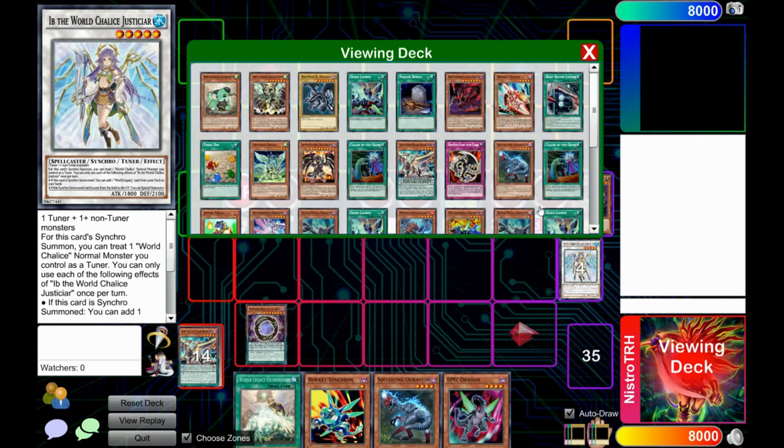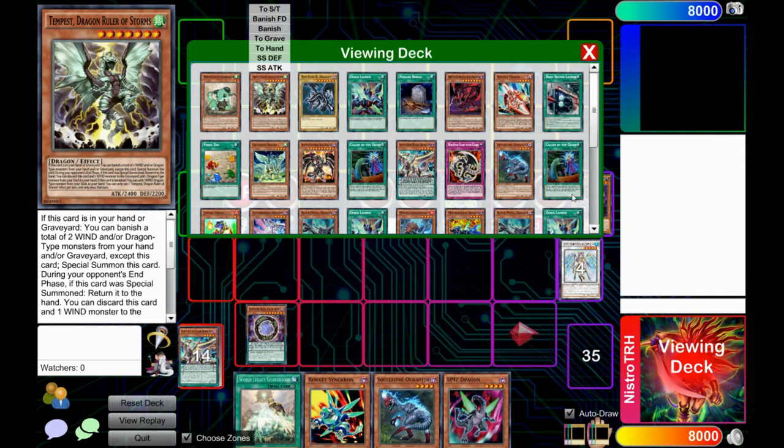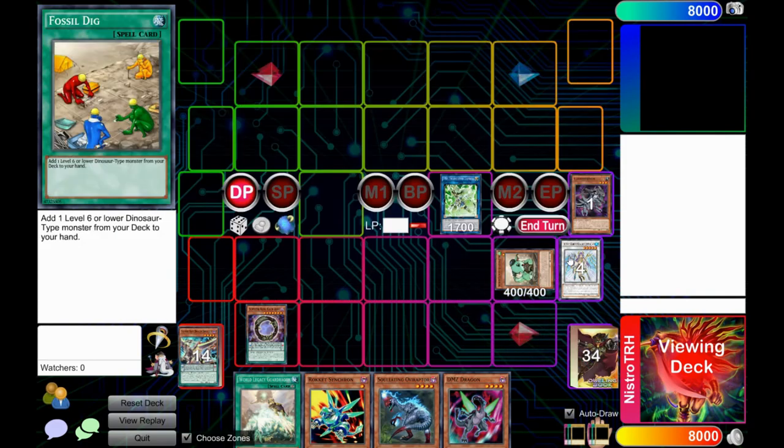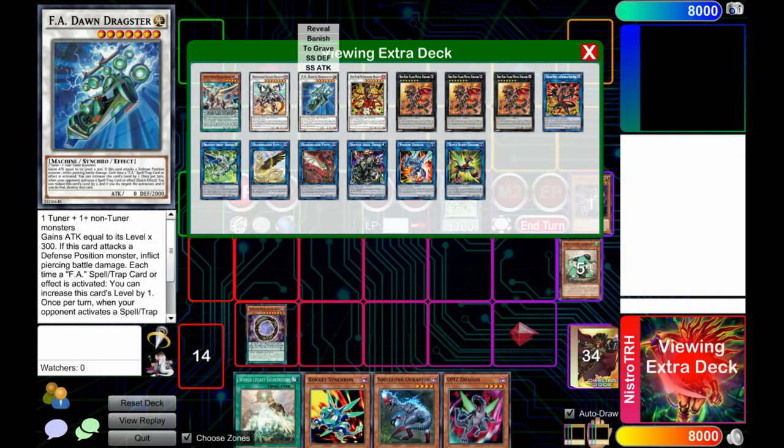Use your Dark Worm and summon out Psy-Frame Lord Lambda. It could be any Link 2 honestly, but Lambda is a consistent, easy-to-make Link 2 and you usually play it in Dragon Link so you'll probably have it anyway. Now since Ib was sent to the graveyard you get to special summon World Chalice Guard Dragon from your deck.